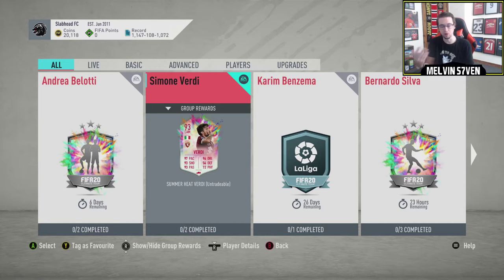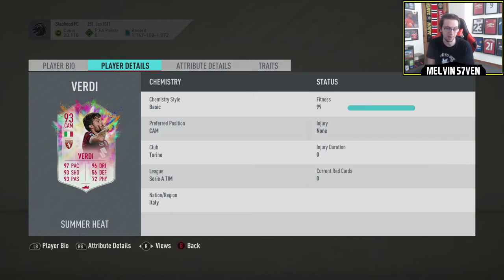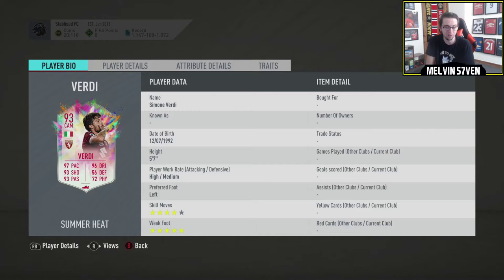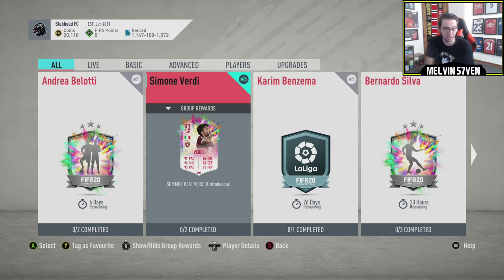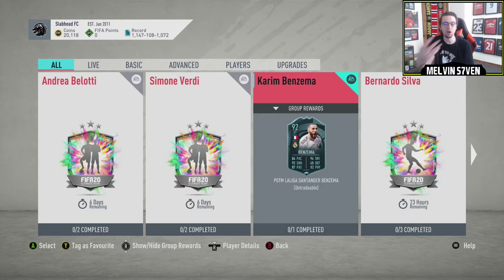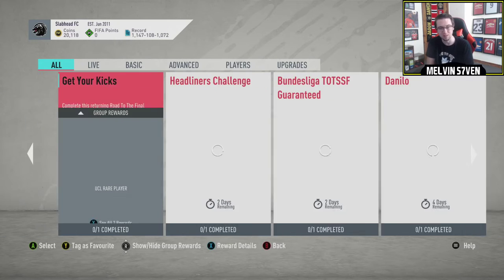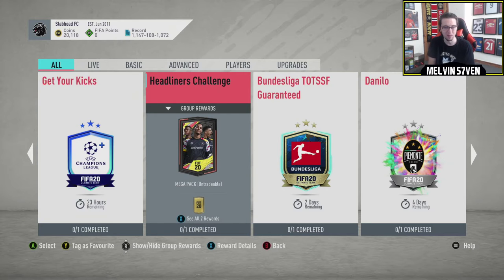I think EA have released so many great cards that it's hard for there to be a lot of value in some of the other ones. You could have just got that Bruno Fernandes for free — and he's as good or better than this Verdi. EA are doing a lot of good things, but the market — no one's opening packs, of course, because the next FIFA is around the corner, a few weeks off. So it inflates the prices and makes things a bit more expensive.